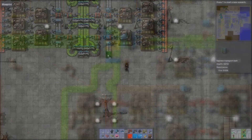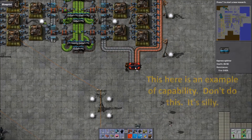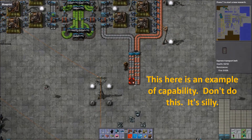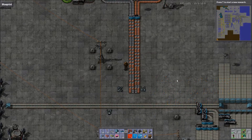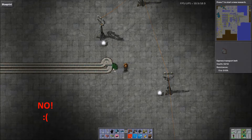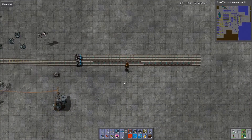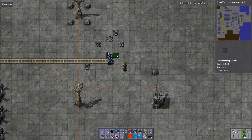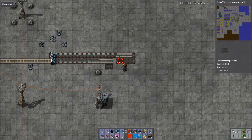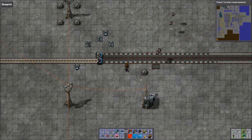Splitters at their most basic allow two inputs and two outputs, and will attempt to perfectly split into their two lanes whatever comes in. This can be used to balance two lanes evenly into two more, combine two lanes down into one without laborious sideloning, or alternatively split a single lane into two. Splitters will attempt to divide equally by alternating between which side goods come out of, but should one side be full, the splitter will open the other side to receive the full input until that side clears.